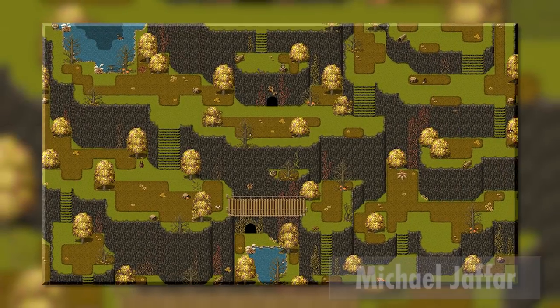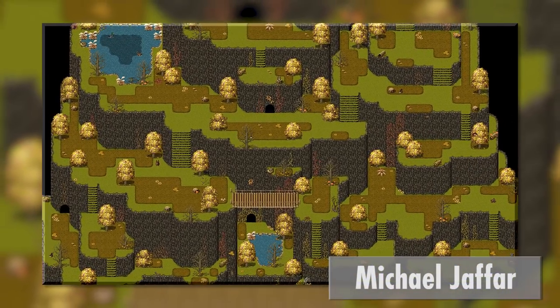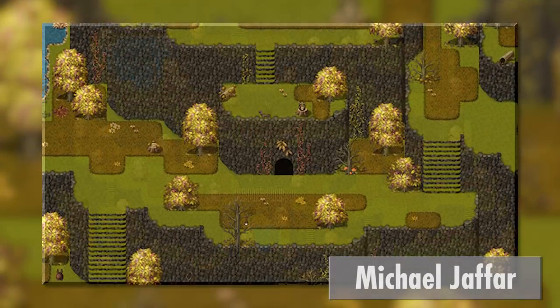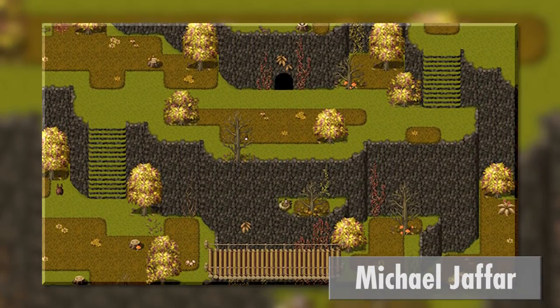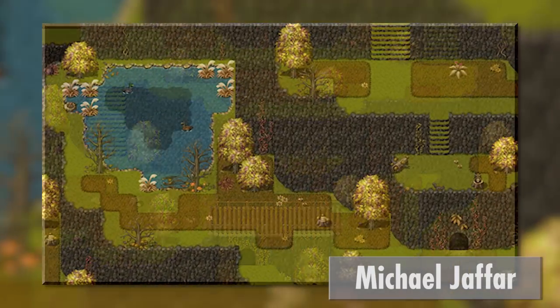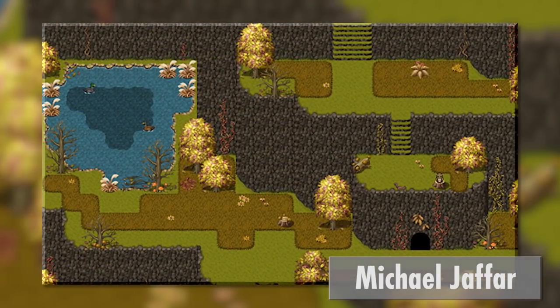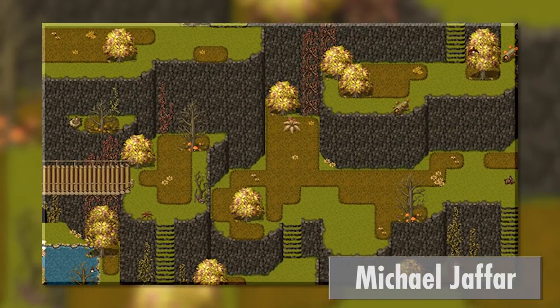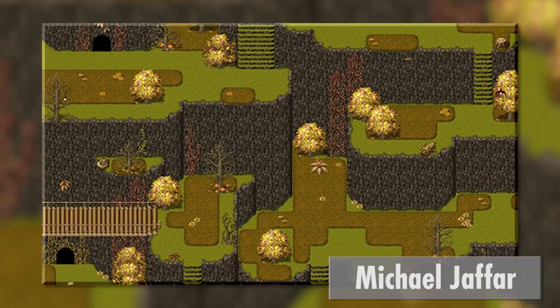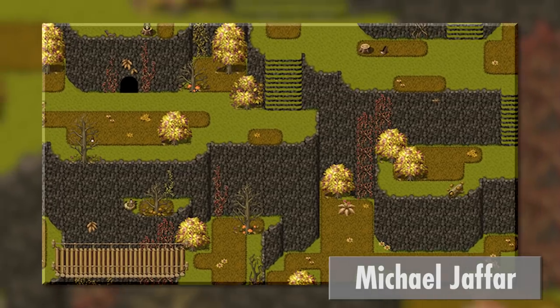First up, we have this map from Michael Jafar. It's sort of like this mountainous maze sort of situation. There's a lot of different caves that it looks like the player can get into. There's a ton of elevation changes, and honestly, this map might be one of the better ones I've ever had sent in. The verticality of it makes it feel unique from a lot of other maps that I get.